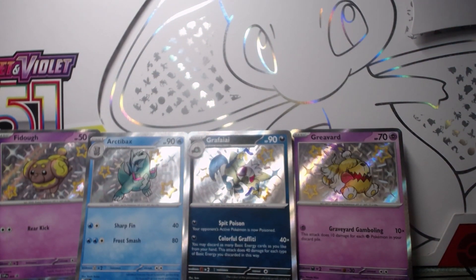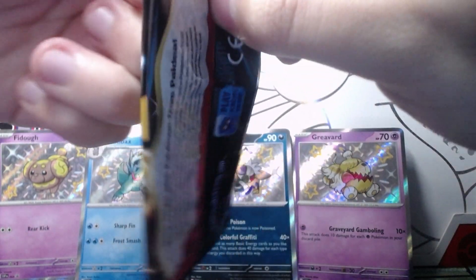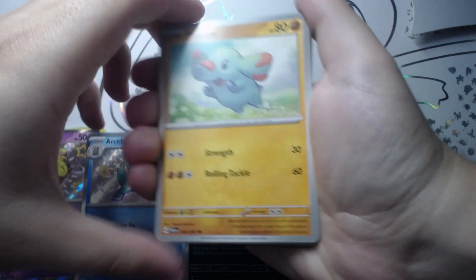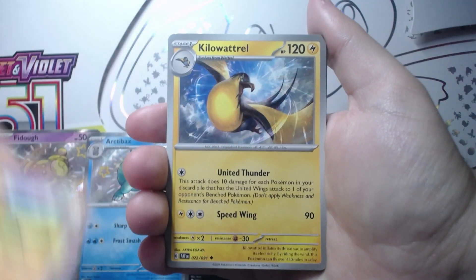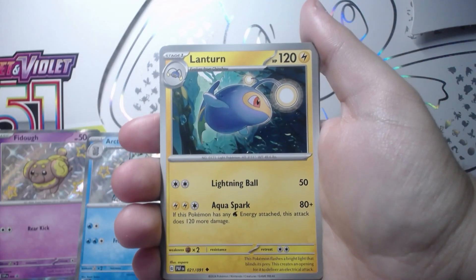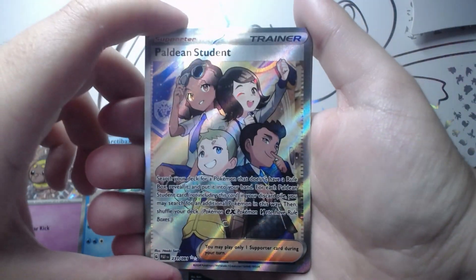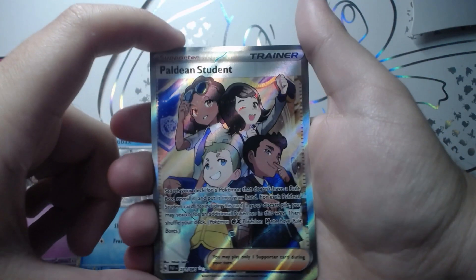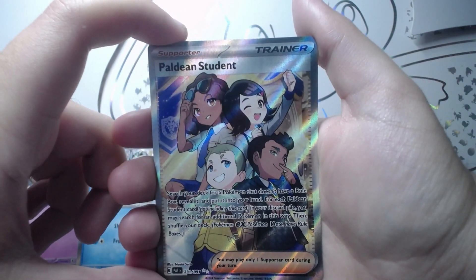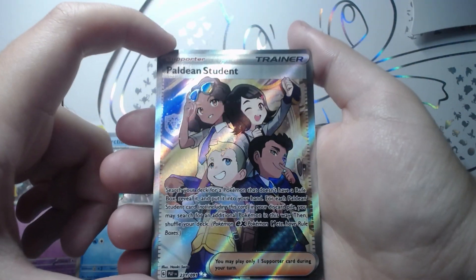Here is the sticker — I don't think I'm gonna use these stickers honestly, because I don't have anything to stick them on. Maybe a binder... actually, I could stick them on my Paldean Fates binder. That's actually a good idea! Okay, into the pack: Panphy, a Chinchou, Varoom, a Charmander, Kilowattrel, a Nest Ball, Lantern, a Scraggy, Clobbopus, and another Paldean Student — and this one is actually different from the other one. So we got a second Paldean Student card variant. I wonder why they did two, but I'm glad we got this.